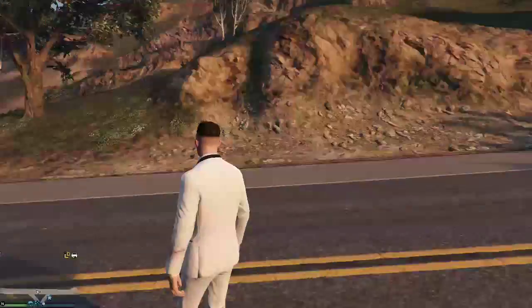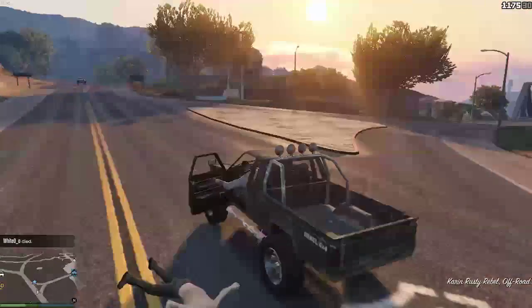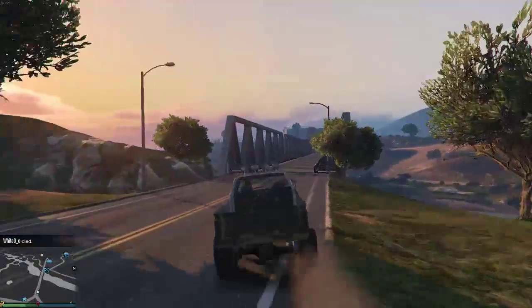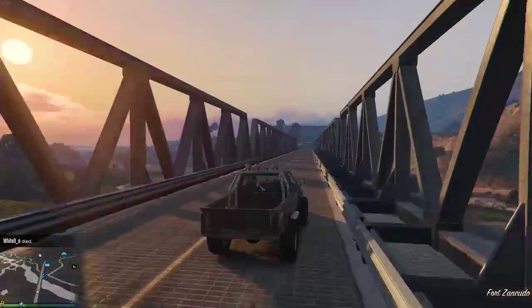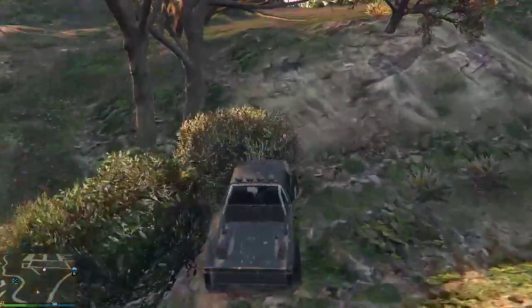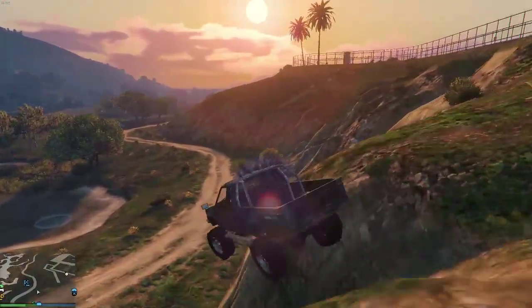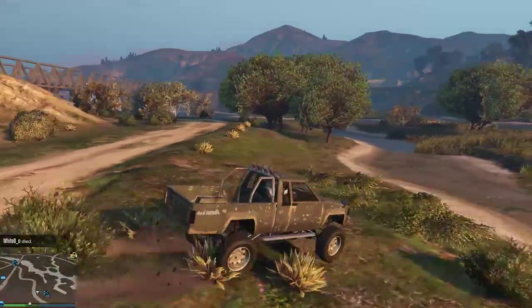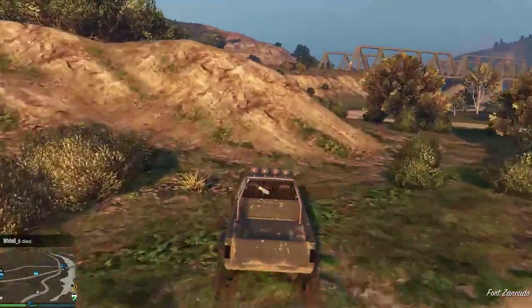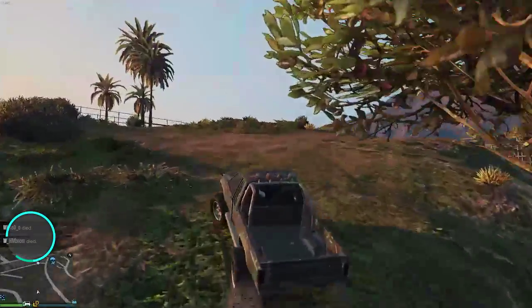Actually, this car looks decent enough. Get out of here, bro! All right, we're gonna see if we can ramp this truck up into the army base, get a fighter jet, and get the hell out of here. And... this really just happened — I just fell off a cliff with a 4x4. Oh my god, Jesus. All right, let's try this again.